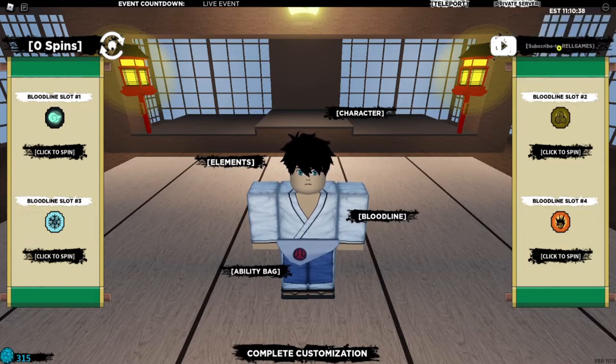The next code we are going to use is going to be a 200 spin code. I currently have zero spins — I just used five hundred because I didn't want to lose them. So this one gives you 200 spins.